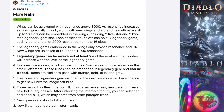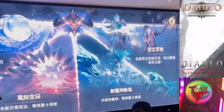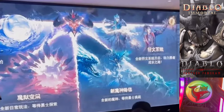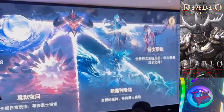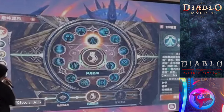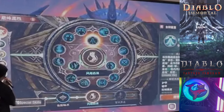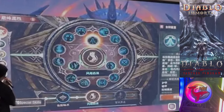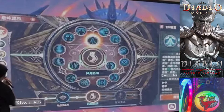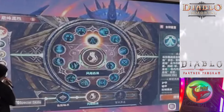Starting at Paragon 400+, there will be a new Inferno 1, Inferno 2, and Inferno 3. These difficulties come with new Legendary Essence, a new Paragon Tree, and new Heliquary Bosses. After unlocking the Inferno difficulty, you can select an additional skill which may come from other Paragon Trees. This adds a whole new layer of strategy and customization to your Paragon.